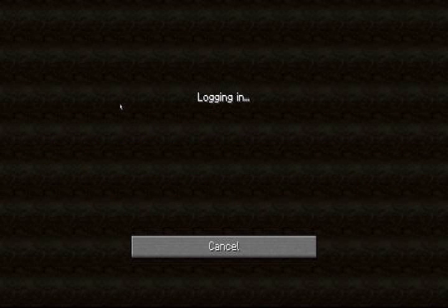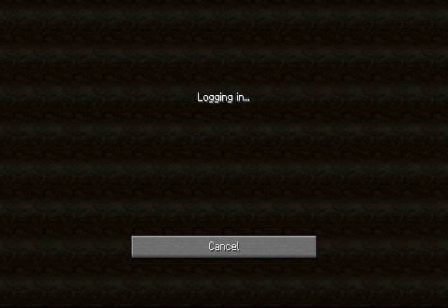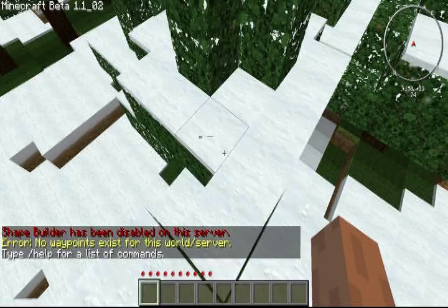Hello everybody, today I'm going to show you pretty much how the CommandOn plugin works. It's a little trickier. Basically what it can do is you can set it up so that when a certain group logs in, it'll run a specific set of commands when they die, when they log out. So it's just a massive amount of commands that can be run.